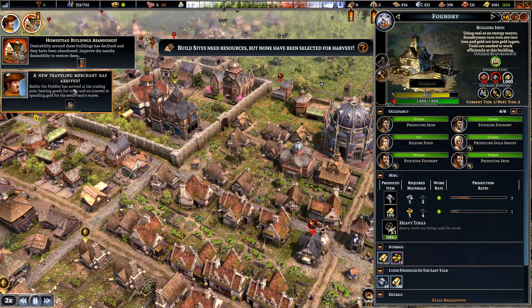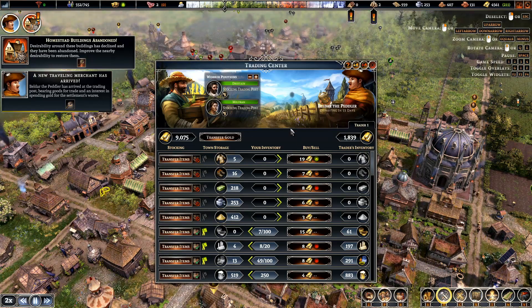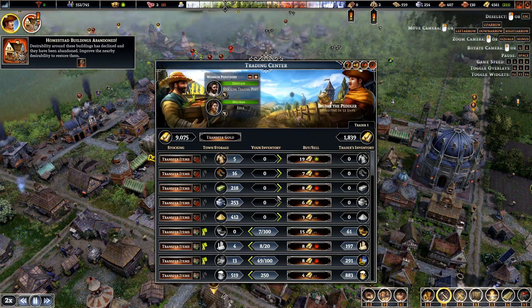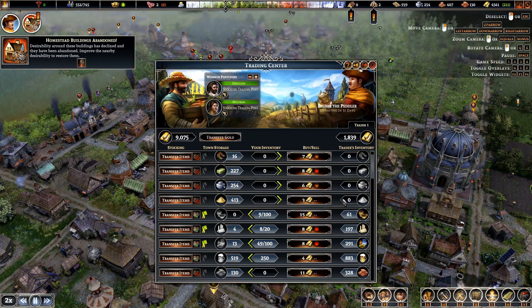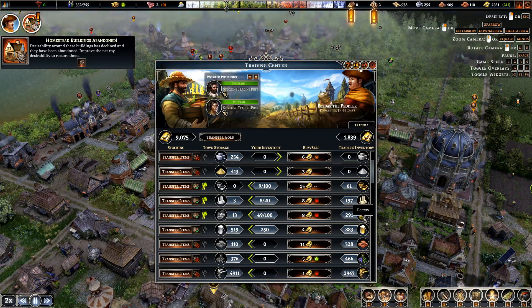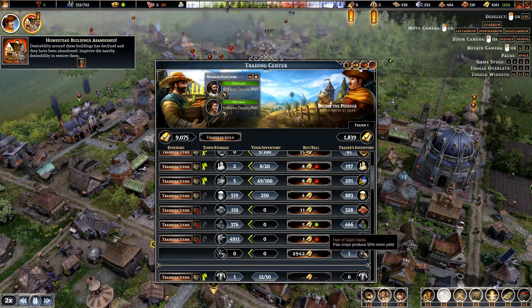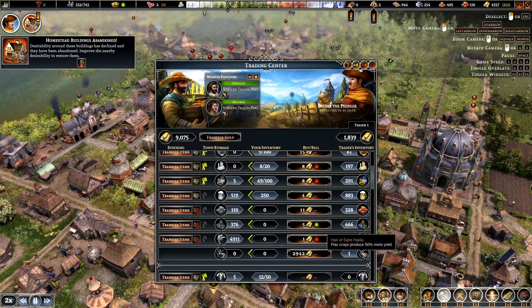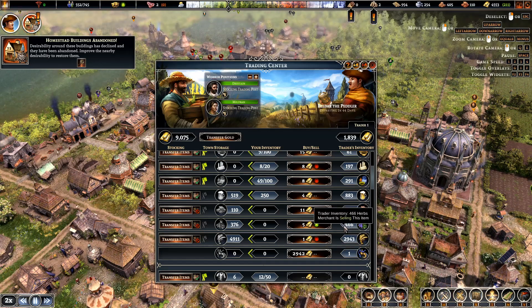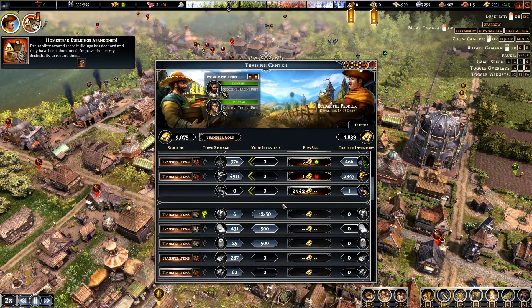Alright, let's see what this trader has. Oh, nothing to sell there. Bricks? No, we've got 110. Flat crops, produce 50? No, we'll manage — we'll put more fields. Right, he's got nothing we really want.